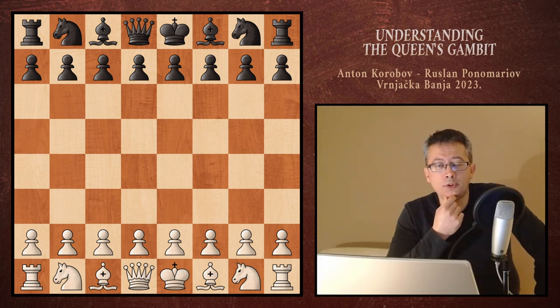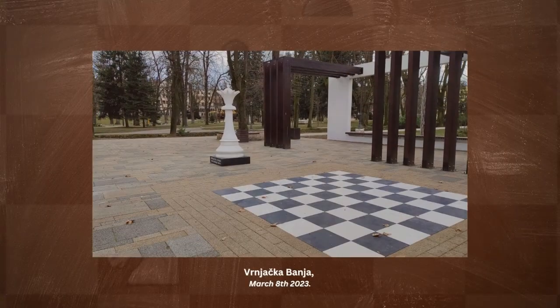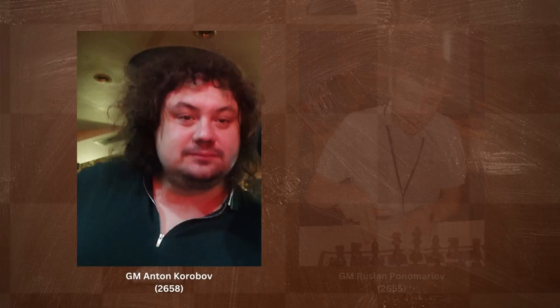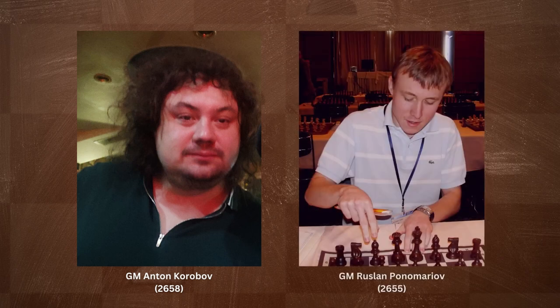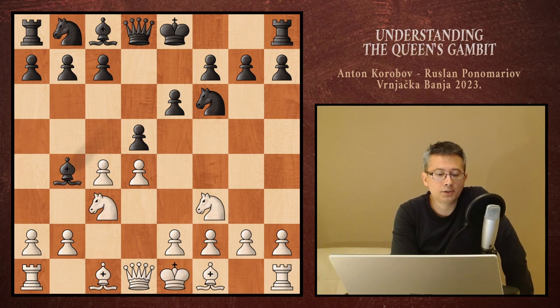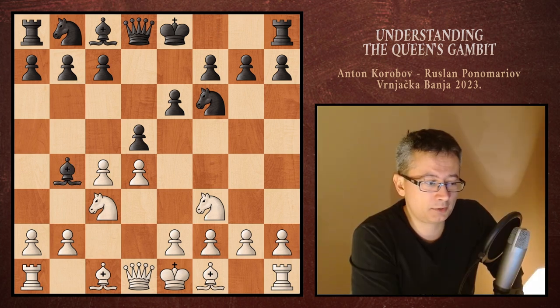I'm going to be using a game from the European Chess Championship held this year in Vrnjačka Banja, Serbia. The game was played by two Ukrainian grandmasters — Anton Korobov, you can see him on the left, the picture taken just one day after this game, while black pieces were led by ex-world FIDE champion Ruslan Ponomaryov. After playing out the usual Queen's Gambit moves, we got into the so-called Ragossian variation.